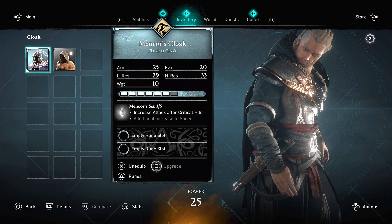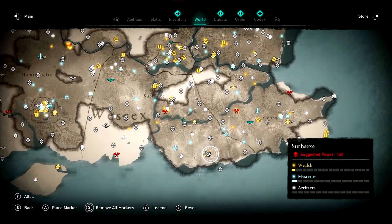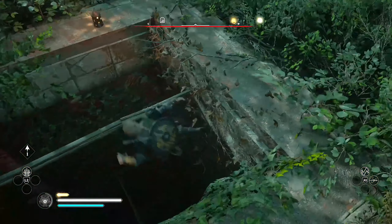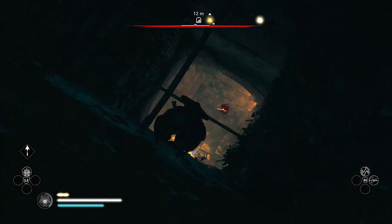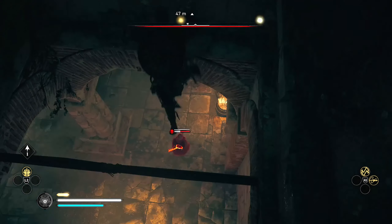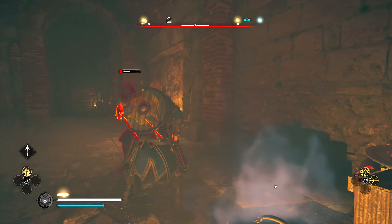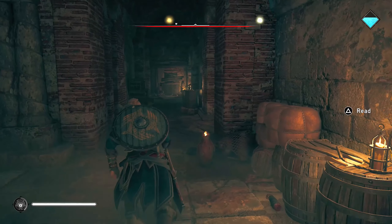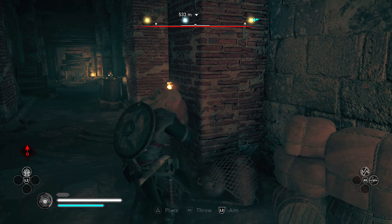The next item is the vambrace. Make your way over to this location — this one is going to be kind of tricky. To get this item, find the little hole in the ground and drop all the way down to the bottom. There will be a guy you can assassinate; if your power level isn't high enough you may only be able to do a stealth attack first. From there, shoot the boxes at the end of the hallway.